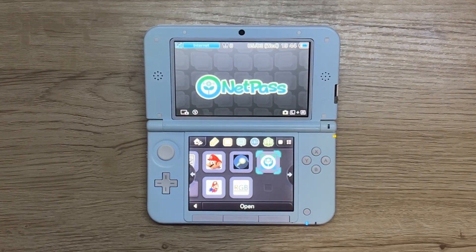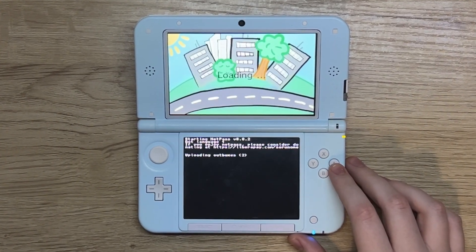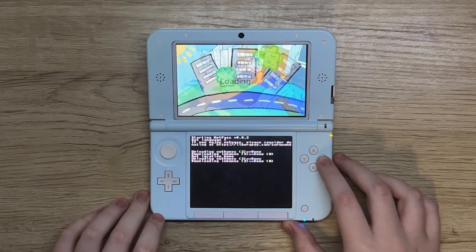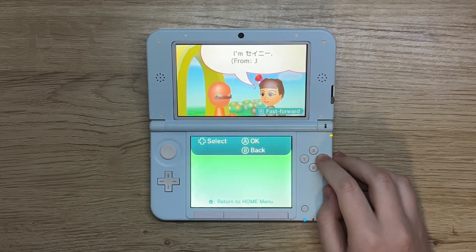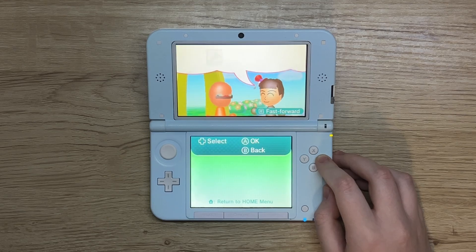Can't find any StreetPasses? NetPass solves this. Just simply download the app, then go into NetPass and select from the options. It will then sync up with other people and generate you some StreetPasses. So now you can StreetPass even if you're on the other side of the world.